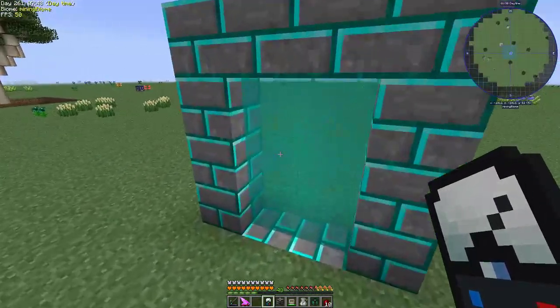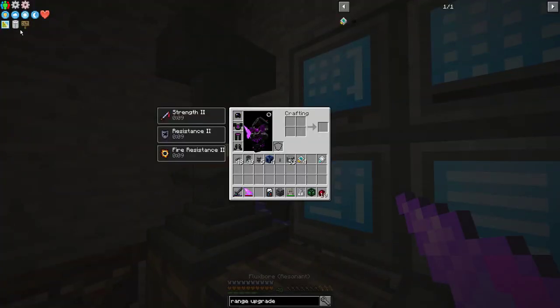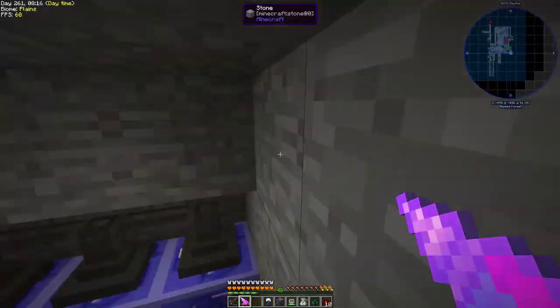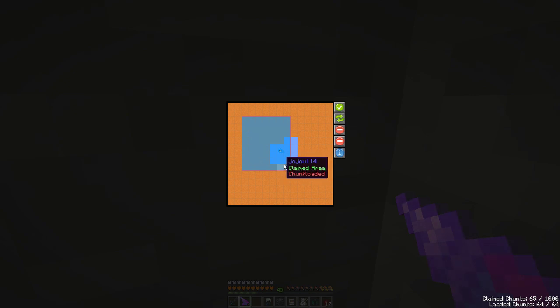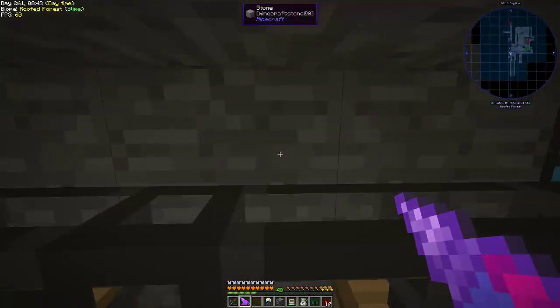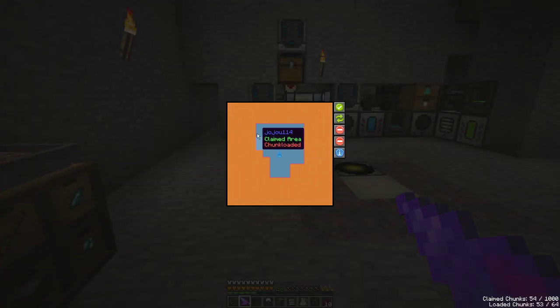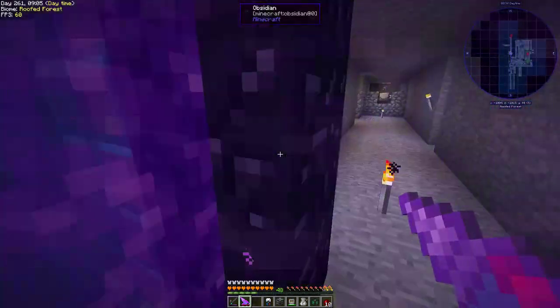In the mining dimension, I need to chunk load the area. The structure is pretty big — probably a couple of chunks — but I'm checking the map to see which chunks need to be loaded. I load six chunks under me and a few in the corners, skipping the ones I don't need. That looks good — got some room to work with.